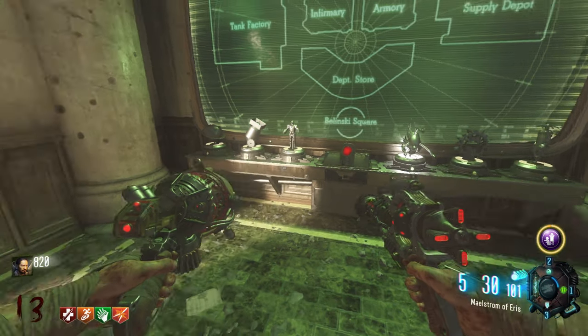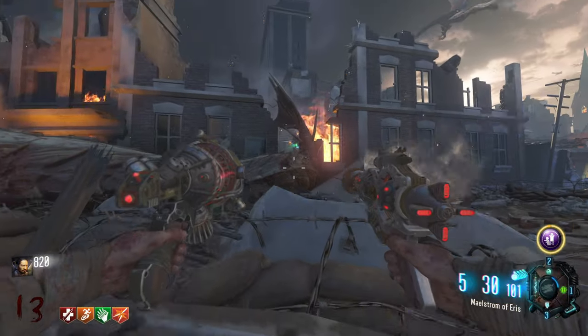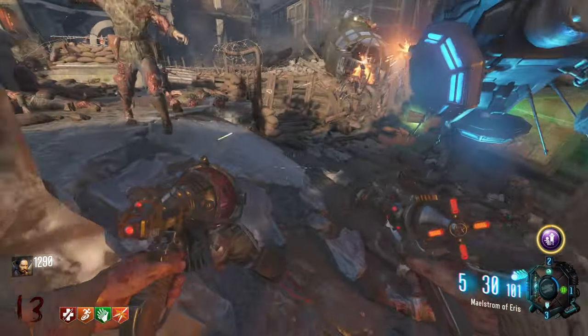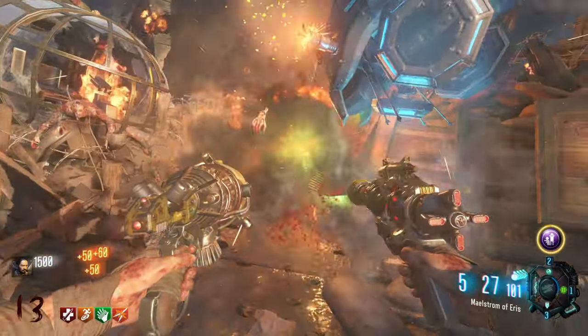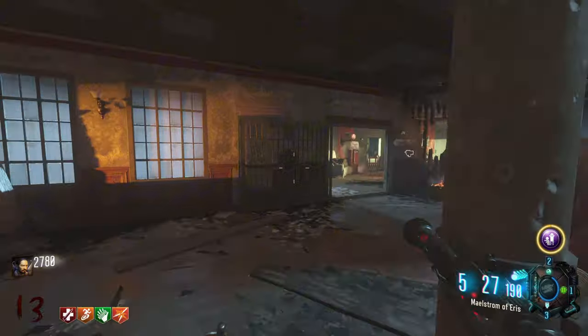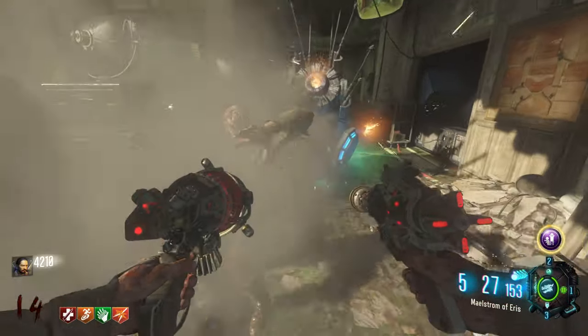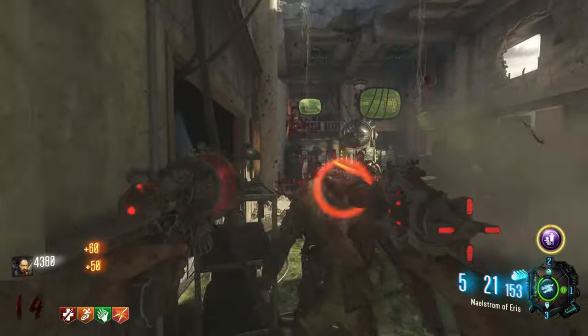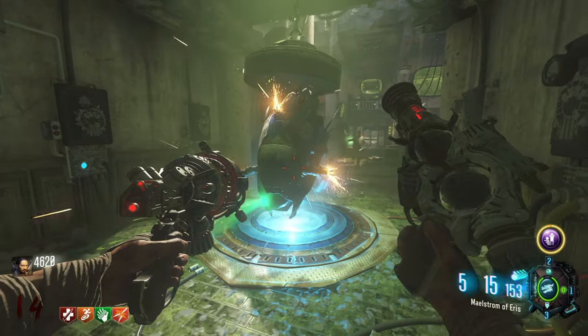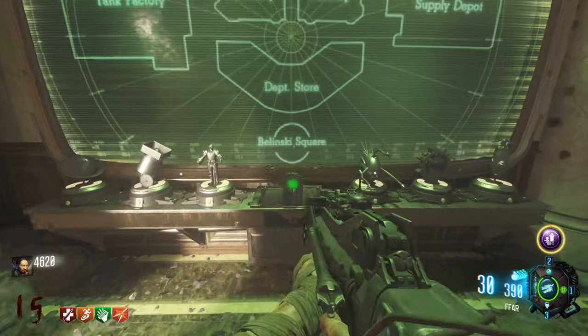The second to last trial I got in my game was the Valkyrie, and this one is honestly really easy. Similarly to the Mangler, it's a one-shot if you hit it, but as long as you don't shoot it, it's really simple. You just have to walk him from spawn all the way to dragon command and jump on the stairs right there to get him to come up all the way. As long as you aim at the ground when you're shooting the zombies, you won't really run any risk of hitting the little guy, and once he is on the pad, you'll have completed it, and the final trial will be ready to start.